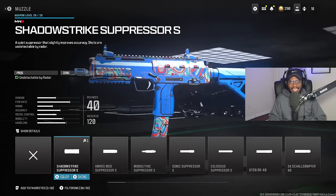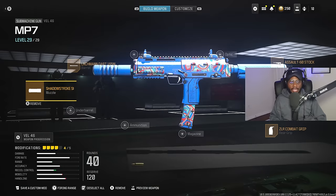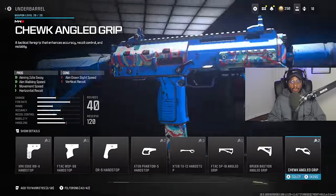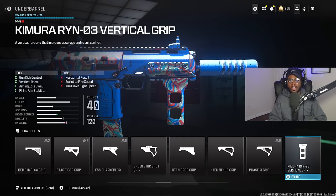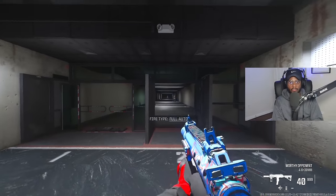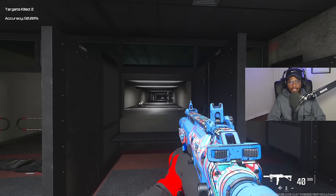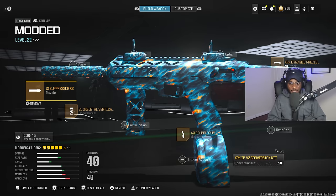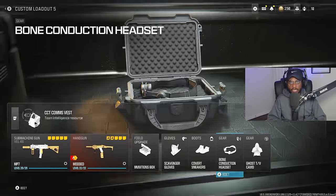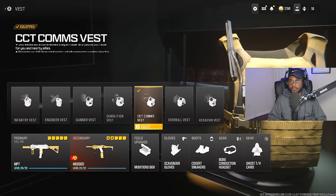Because we have so many recoil-controlling attachments, we don't need them under the muzzle category. All we're going to do is rock the Child Stack Suppressor, which takes us off the radar — a massive W that gives us zero cons. For the underbarrel, I recommend the Chimera Ryan 03 instead of the SL Skeletal — we need a little more recoil control there. Once you jump into the firing range, even though we have a lot of recoil-controlling attachments, it's going to have a respectable ADS and be controllable at medium ranges. Then we're rocking the Core 45 — same exact class — Munitions Box, Scavenger Gloves, Covert Sneakers, Bone Conduction Headset, Ghost TV Camo, and the Comms Vest, giving us a 24/7 UAV every time you run over a body.